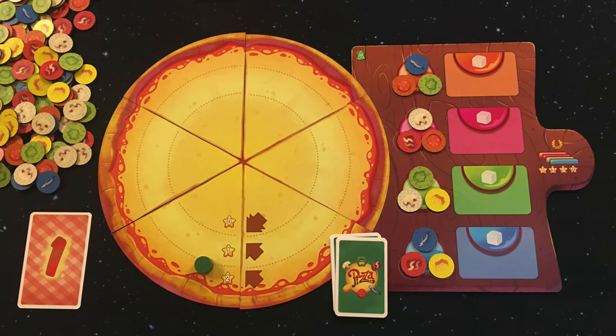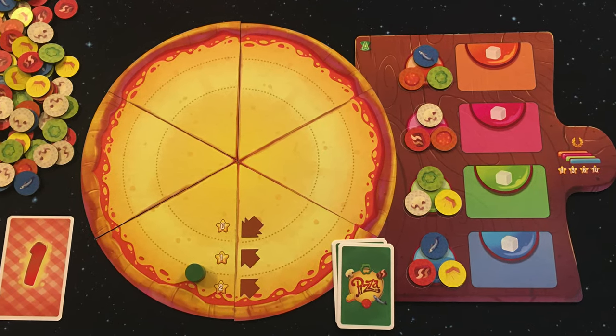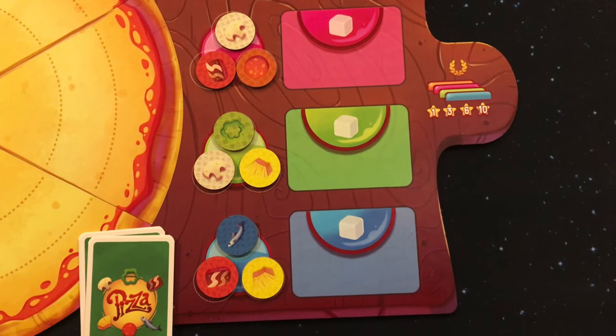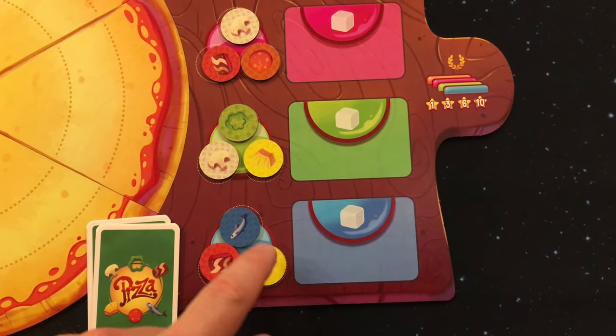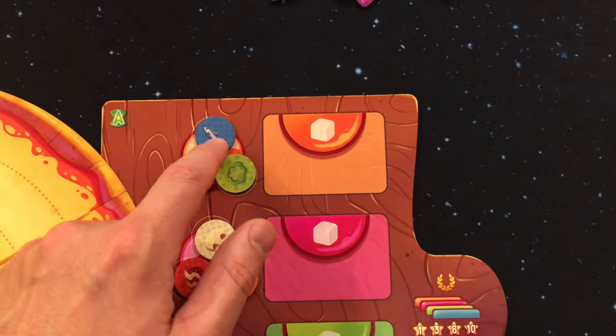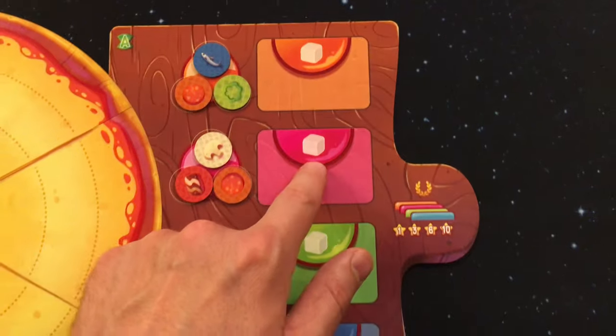Each player has six blank pizza slices ready to fill up with toppings. Players each have a player board that will be set up at the beginning of the game with three random ingredients placed on the four different ingredient slots. Each slot also has a card location next to each ingredient slot.